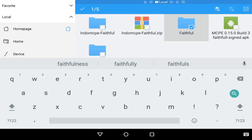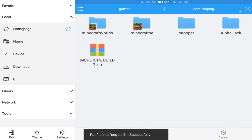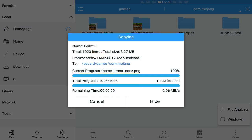First thing we're going to want to do is copy our texture folder. I'm going to be using the 32 by 32 Faithful pack. We're just going to go into the game section and paste.